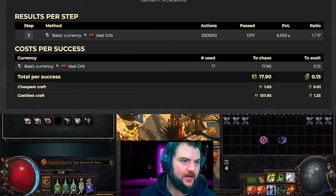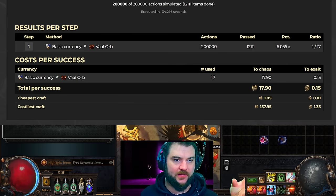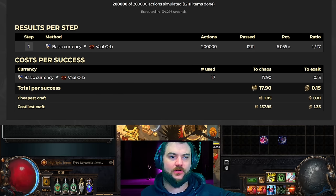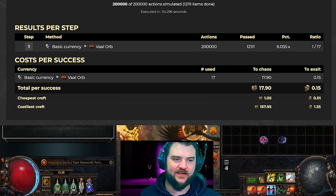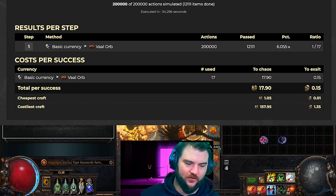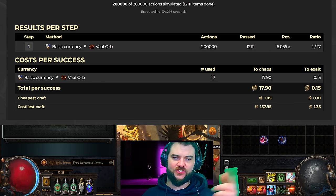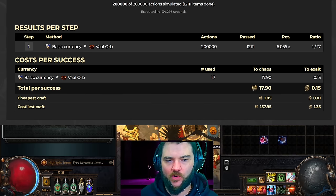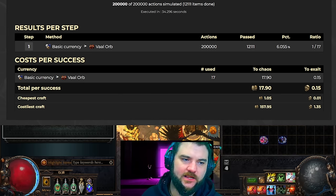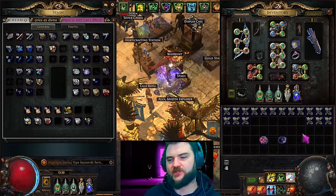The last thing before we get started is the weighting math. Because I considered five acceptable implicits — including corrupted blood — out of the 21 on that list, Craft of Exile shows a 17% chance, which you have to multiply by four because Craft of Exile can't account for synthesis mods — it only calculates choosing that implicit without also needing to replace the one-in-four synthesis implicit line. So four times 17% means we have roughly 68 Hinakora's locks on average to hit one of the modifiers we want.